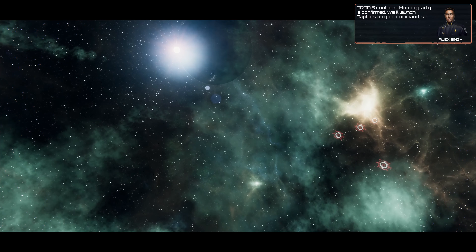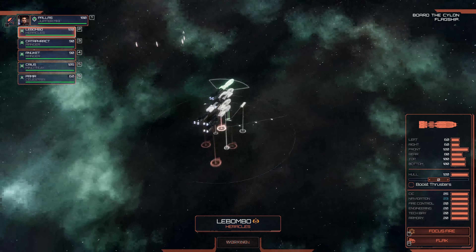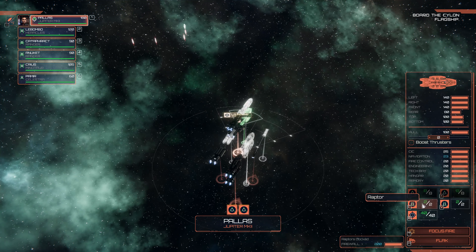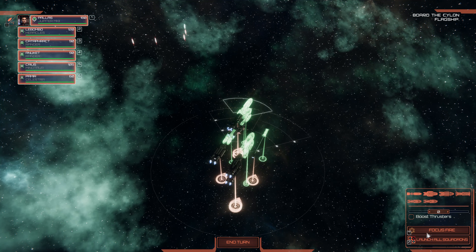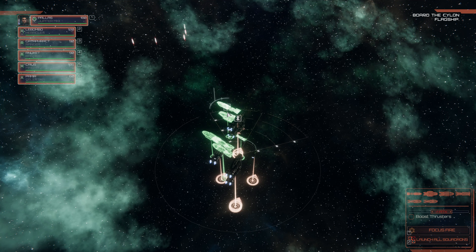DRADIS contacts. Hunting party is confirmed. We'll launch raptors on your command, sir. They are in the clear. There is the silent flagship. Let's launch Vipers, launching raptors. We're going to launch all of them and get them over there. Pack one — we're going to get everybody to turn here.